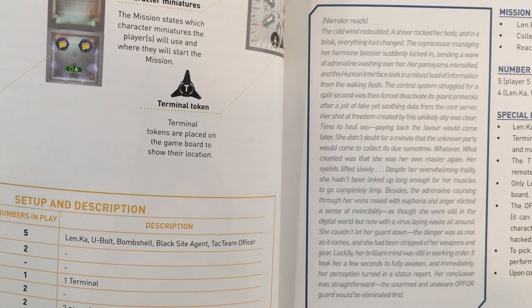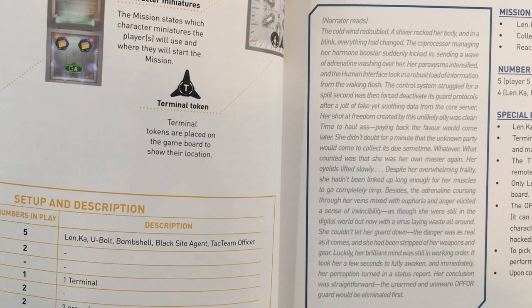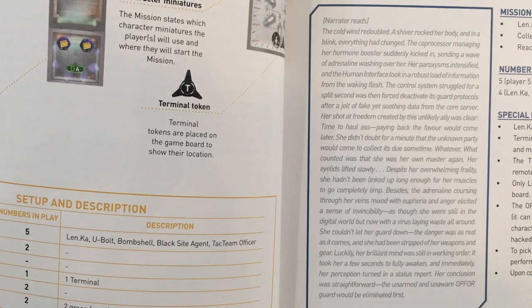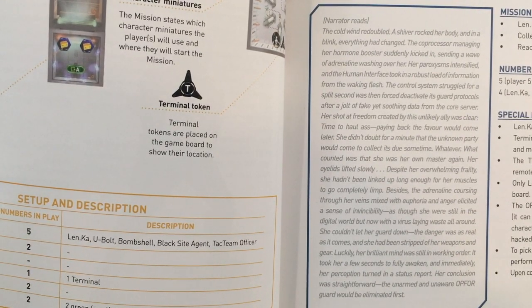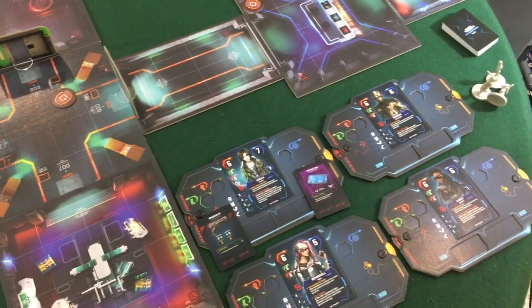What counted was that she was her own master again. Her eyelids lifted slowly. Despite her overwhelming frailty, she hadn't been linked up long enough for her muscles to go completely limp. Besides, the adrenaline coursing through her veins, mixed with euphoria and anger, elicited a sense of invincibility — as though she were still in the digital world, but now with a virus laying waste all around. She couldn't let her guard down; the danger was as real as it comes, and she had been stripped of her weapons and gear. Luckily, her brilliant mind was still in working order. It took her a few seconds to fully awaken, and immediately her perception turned in a status report. Her conclusion was straightforward: the unarmed and unaware guard would be eliminated first.